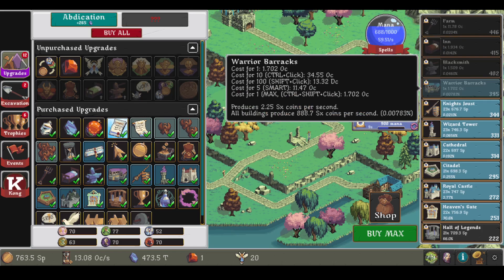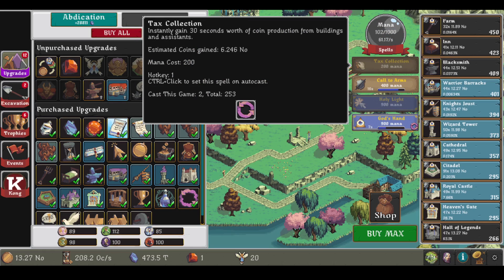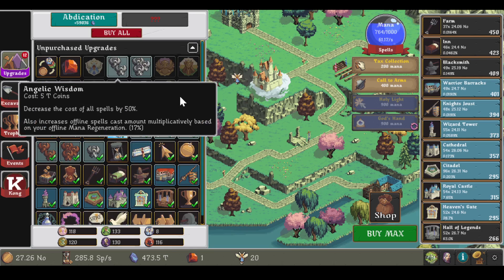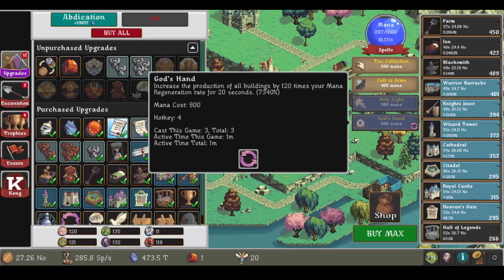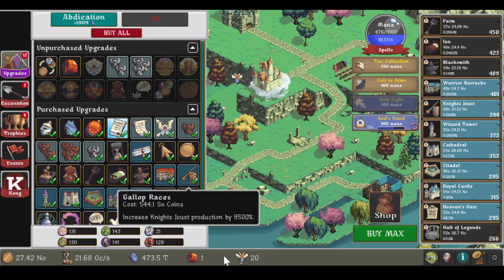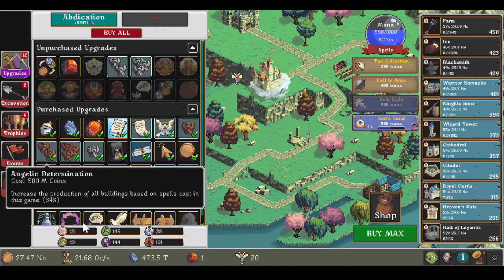Let's build a bunch of buildings then — this is a pretty good combo I would say. And we have the spells cost count 100 more. I guess every time we cast a spell we cast it twice maybe, or rather it counts twice for some of the... yeah, based on spells cast in the game, so I don't know.